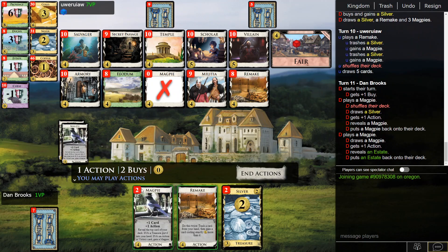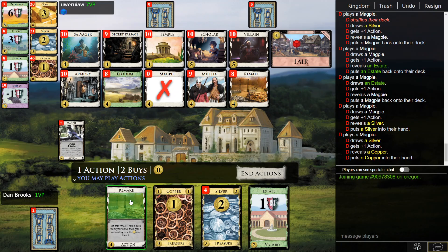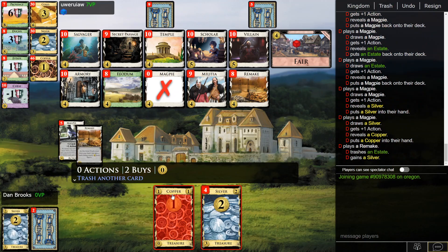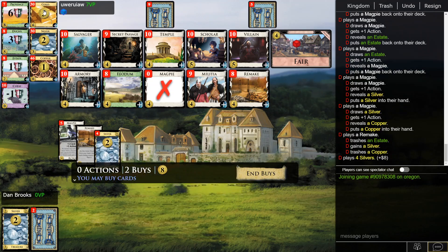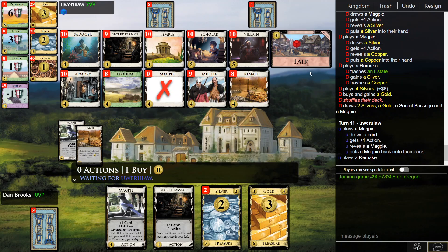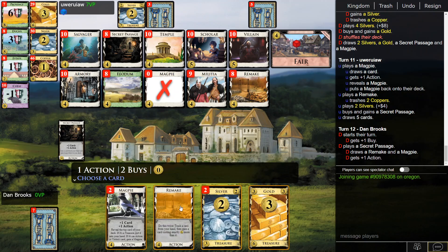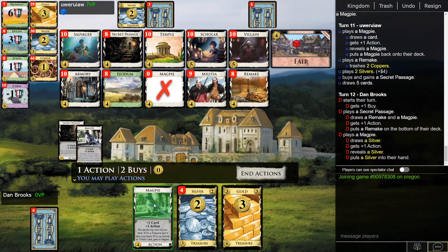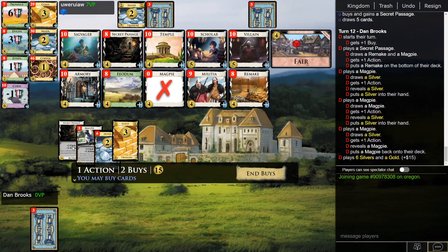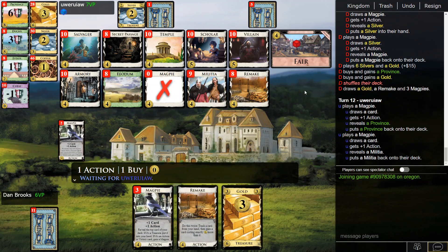Opponent grabs a million Magpies. I definitely want to turn that into Silver — I'll get rid of this and buy a Gold on it. I could go Salvager, that's also kind of interesting. I'll put Remake on the bottom. Okay, I think I'm at 15 — I'll just go Province, Gold. Feel pretty reasonable about all this.